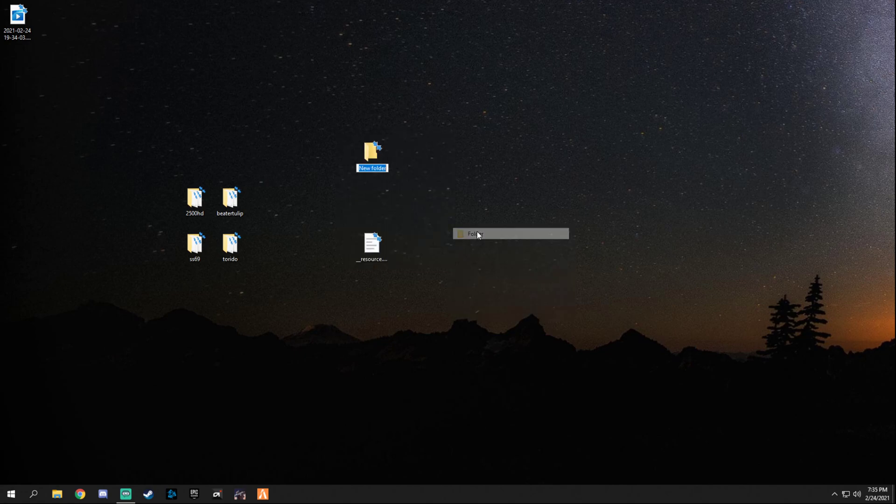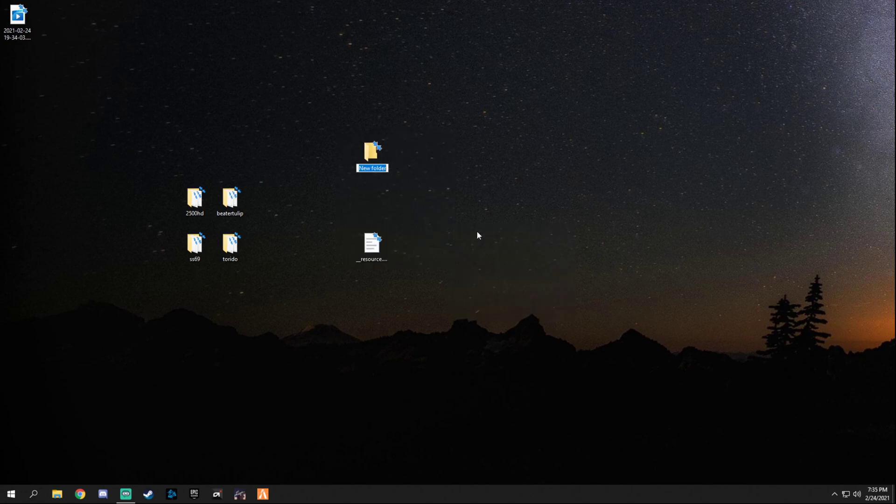First, we're going to create the folder we'll use. I suggest naming it 'cars' or 'vehicles' — something simple to remember. We're also going to add that inside brackets. The reason we use brackets is it helps clean up the server and helps us remember that this starts multiple things, not just one. It's good practice — you don't have to, but it makes things look decent.